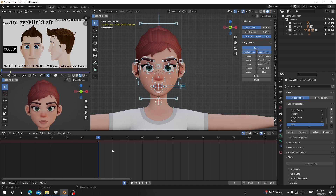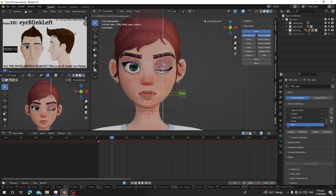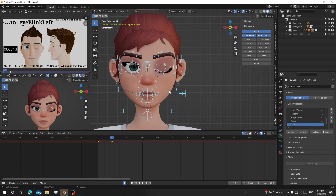In the video reference, frame 10 shows an eye blink left. So I'll go to frame 10 and make my character blink her left eye. You can see it looks good. Press A to select all, then I to insert key. On frame 11, press Alt+R, Alt+G, Alt+S to reset all your poses.